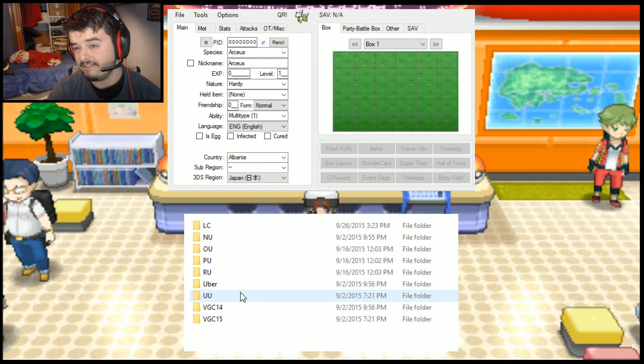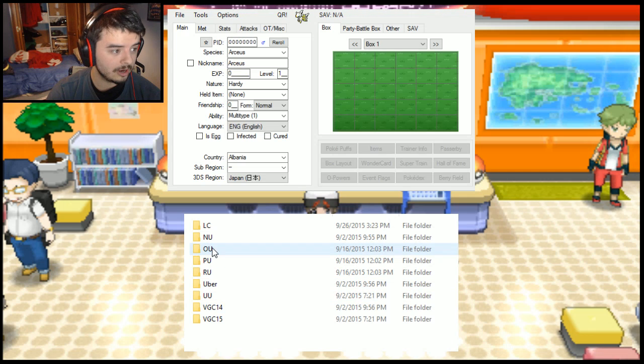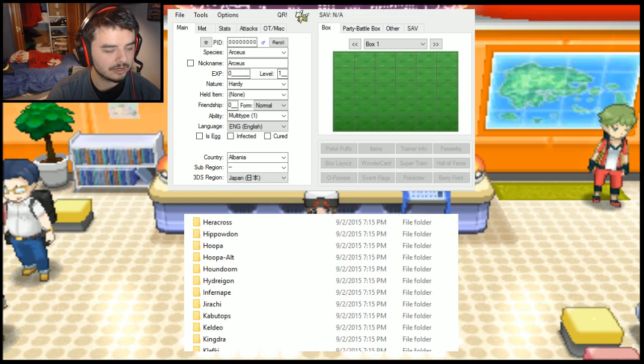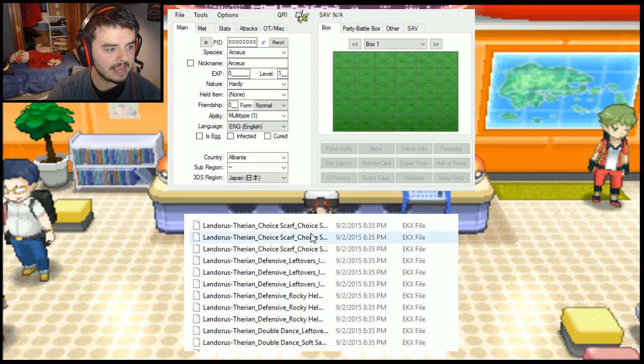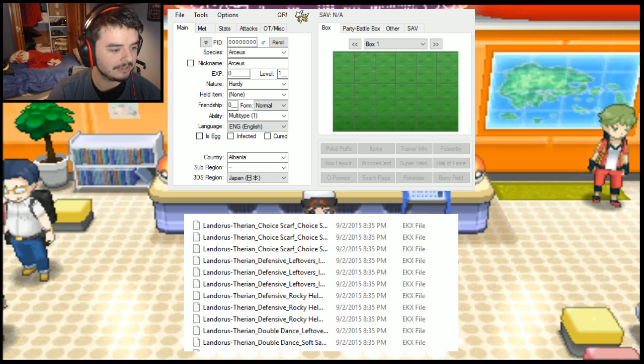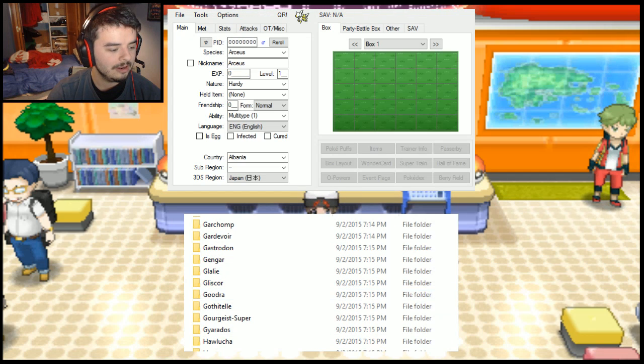Including legendaries, events, everything that works on current — it works on 10.5 and everything like that. So you can start loading your own PKHex builds. Just looking at Landorus Therian here, you see like 10, 15, 20 different sets for each mon, all ready to go, all with the correct met conditions and that sort of thing.